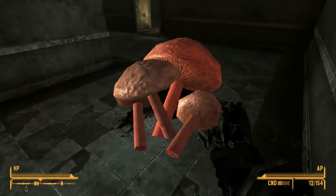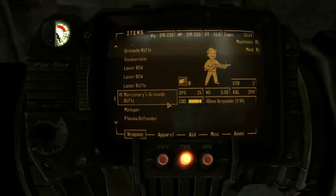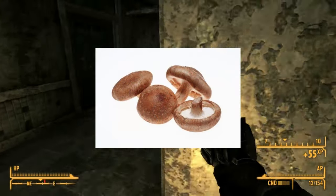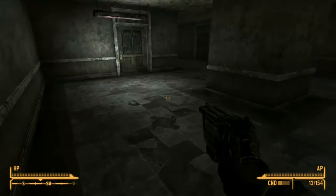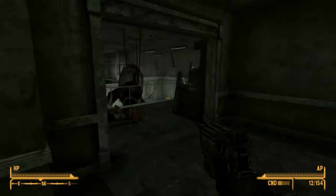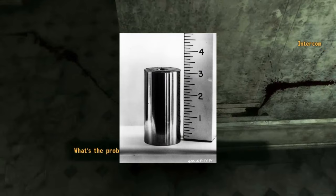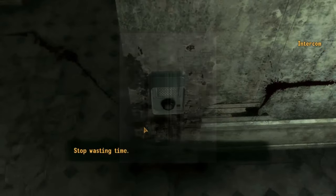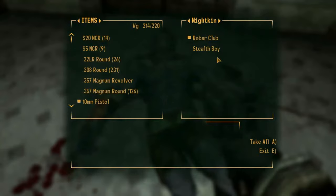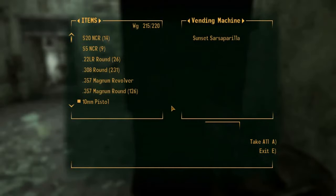Cave fungus is found in Fallout 3, New Vegas, the Far Harbor DLC for Fallout 4, and in 76. It is found in caves and represented by a reddish mushroom cap which looks kind of similar to shiitake mushrooms. They decrease the player's radiation levels and can be used in Fallout New Vegas to craft hydra. The irradiated versions are green and instead of decreasing radiation levels, elevate them when eaten. It is interesting to note that fungi have a proclivity of taking up radioactive forms of cesium and can act as biomarkers for contamination — making the irradiated fungi actually quite faithful to what we know about fungi and how they interact with radioactive isotopes.